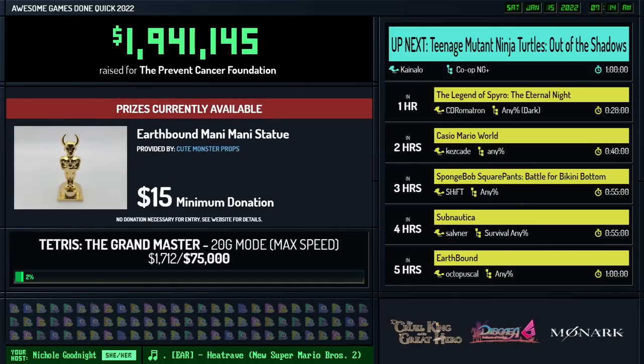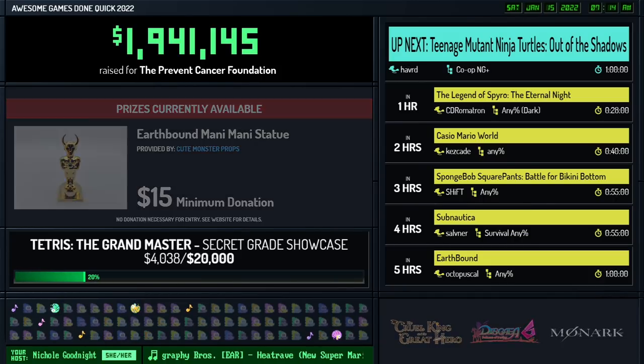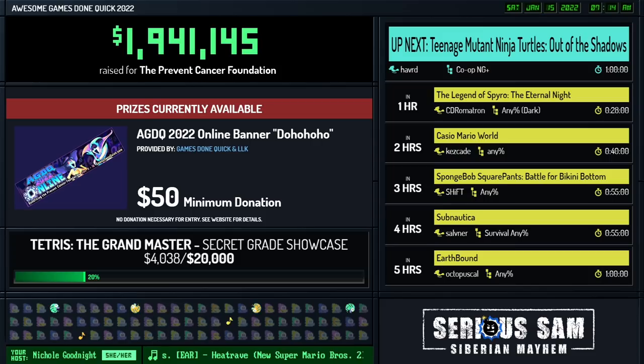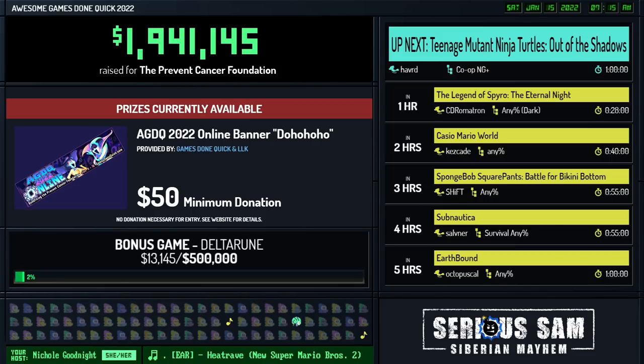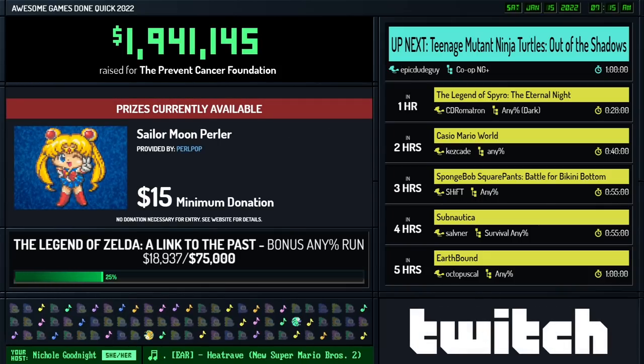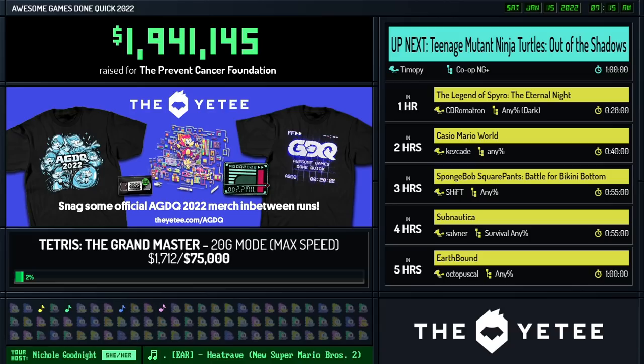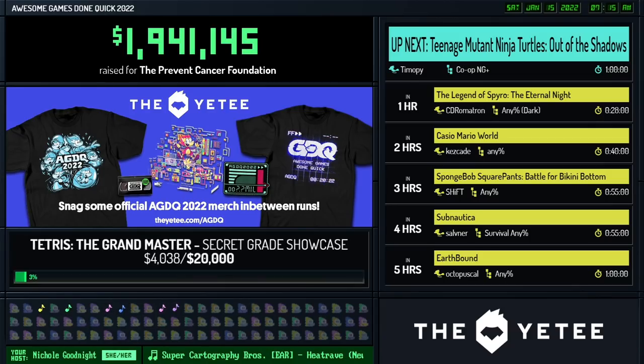Cal Chan Ferret donates $250 and says: 'Another year, another new AGDQ. Even though these last few years have been less than ideal for everyone, we still have an awesome speedrunning marathon to look forward to. Here's to more amazing and hilarious runs and more support for such great charities. Put all of this $250 towards unlocking Deltarune.' Burning Glacian donates $25 and says: 'Earthbound prizes? Count me in. Keep being awesome, everyone. Let's make this a weekend to remember.' There are still some fantastic prizes at gamesdonequick.com.